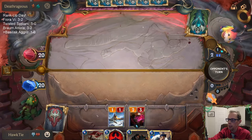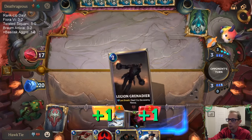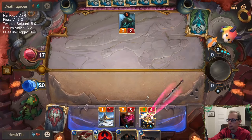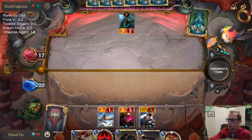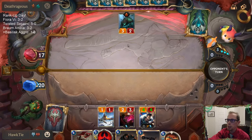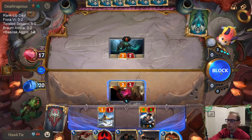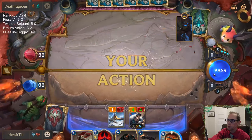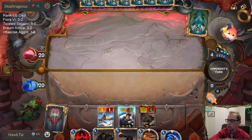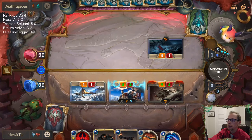Go into 4-4 Draven, yes please, and then hopefully a 6-4 Basilisk Rider. It's going to be a speed bump with the Lifesteal — it will be a speed bump. Drew the Freljord card right in time. That trades with mine but they take 5, so they're taking 10.